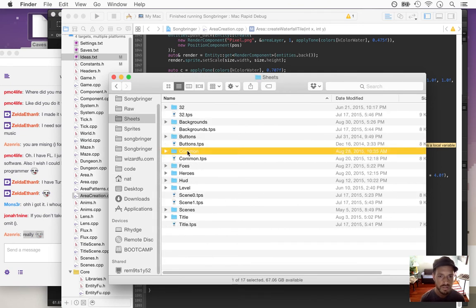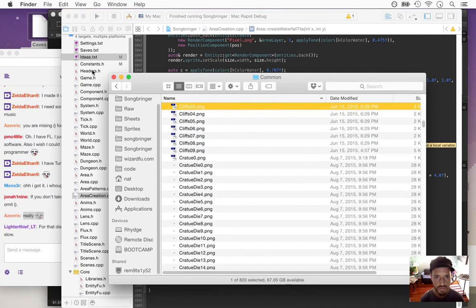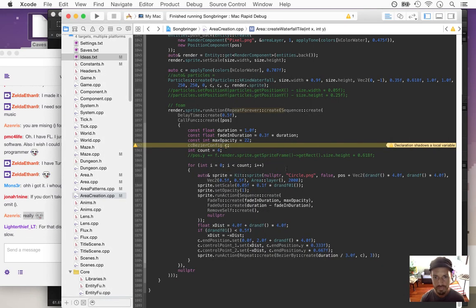I want to look at the sheets/common — I have some circles. It's probably going to be circle small. Yeah, circle small is what I want. Let's do circle small and set scale to something like 1.0.